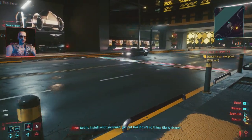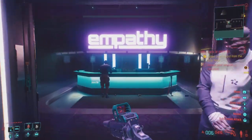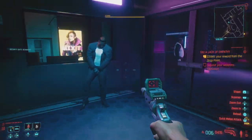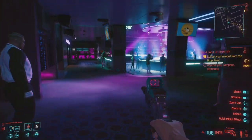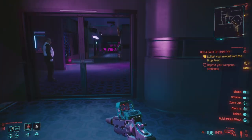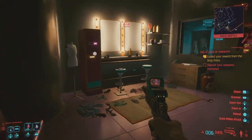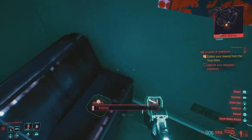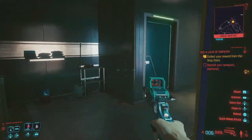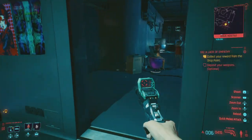After you pick up your weapons, you get a call from your contact. Once the dialogue ends, turn right back around and go inside the club. If you try to go back in, the doors are locked — but since I was searching around, I know there's a door right here that I can use to go in through the back entrance.